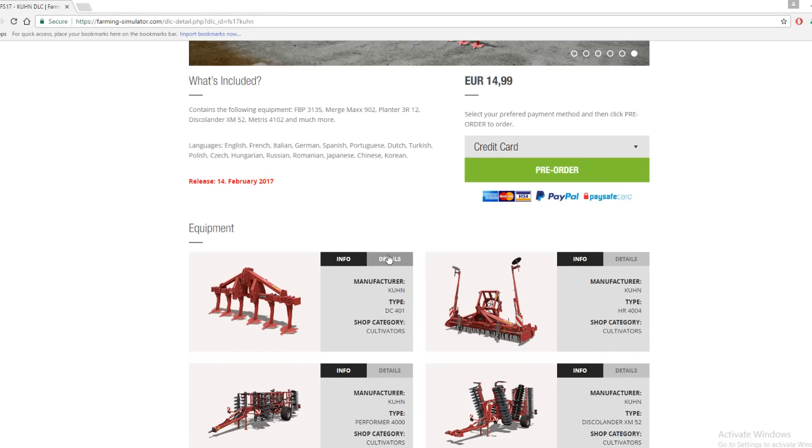The top cultivator requires 130 horsepower and has a working width of 14 meters. It looks very good — I think you'd have that on a seeder so you can cultivate and seed at the same time.